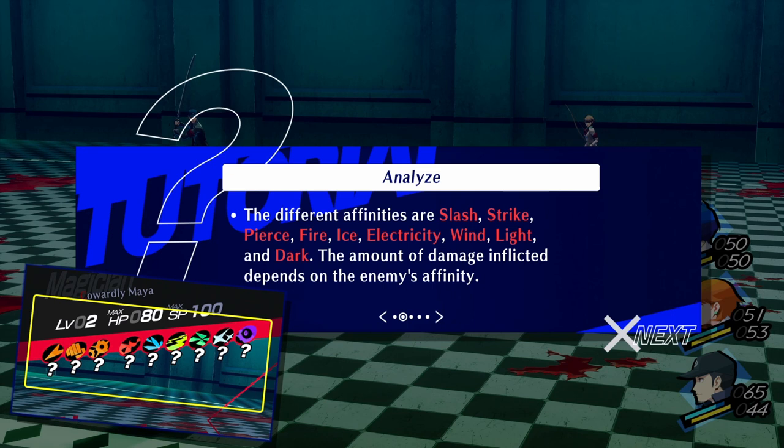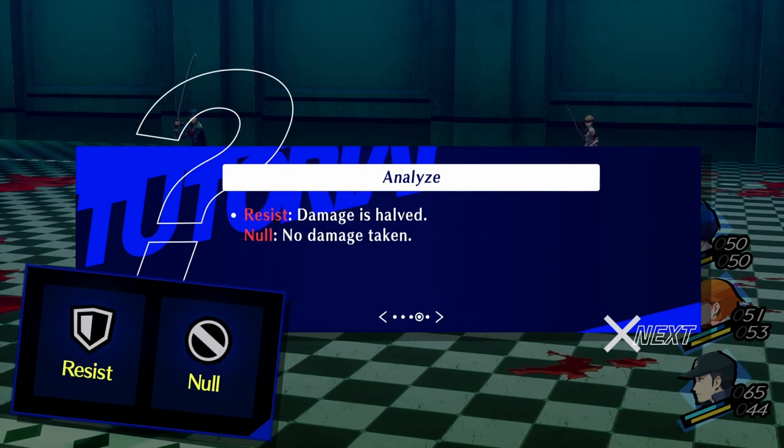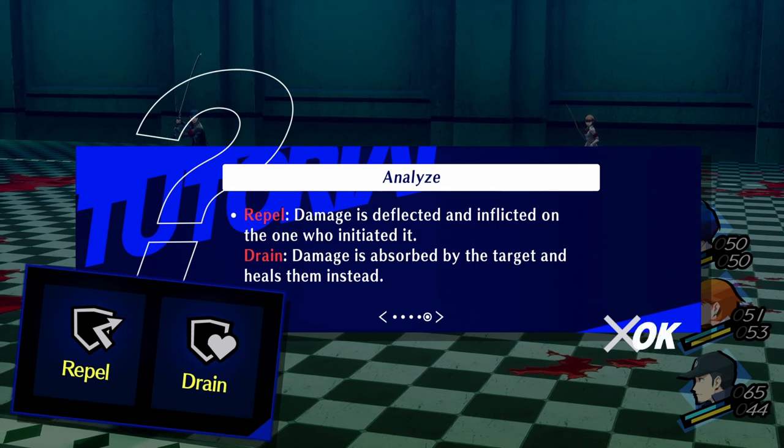The amount of damage inflicted depends on the enemy's affinity. Unknown — affinity has not been used against an enemy yet. Weak — more damage dealt and knockdown possible. Resist — damage is half. Null — no damage taken. Repel — damage is deflected and inflicted on the one who initiated it. Drain — damage is absorbed by the target and heals them instead.